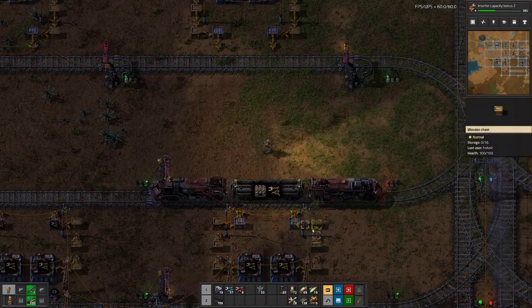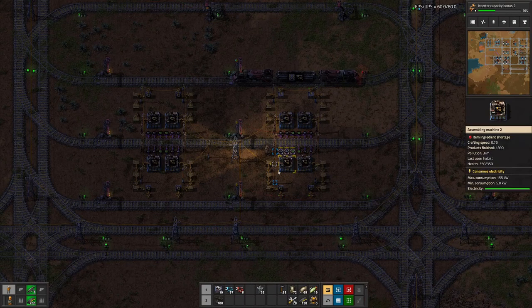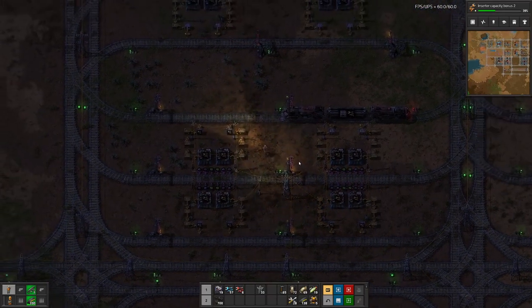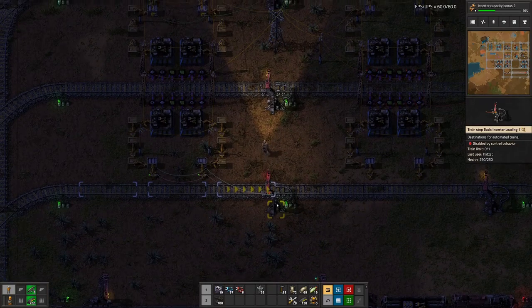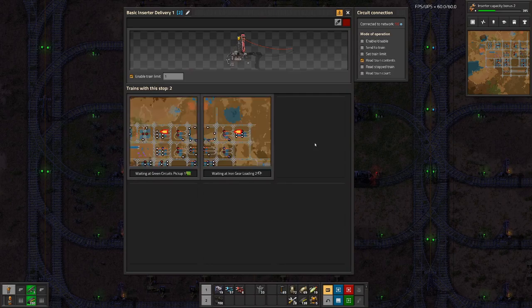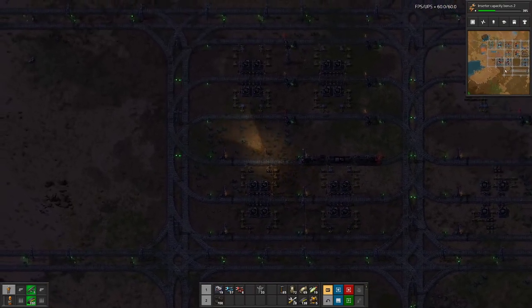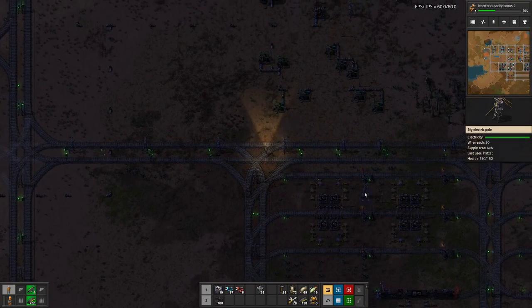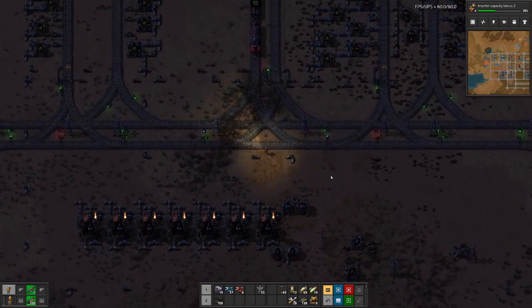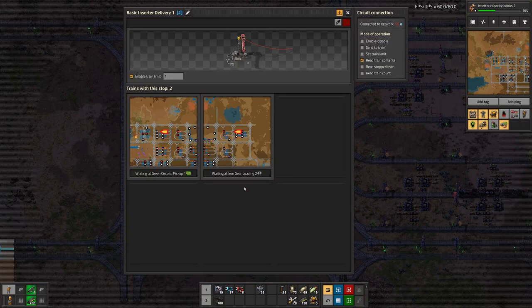What's the problem here? Not enough input, and we have a slightly weird setup because the machines are directly loaded from the trains. Here we are also disabled. So I think we need another train on here. We do have one waiting up there, so let's go there.